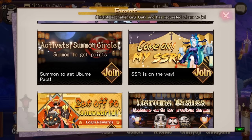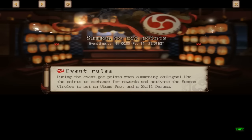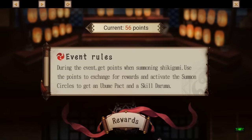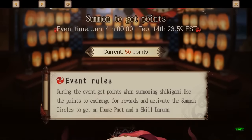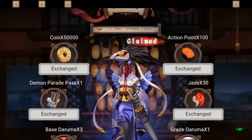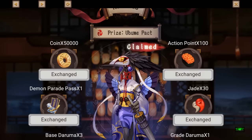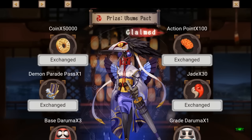I'm just gonna call him Ubume because I have no idea how it's pronounced. So you hit Details and there's the whole event page. Usually in different games it's more direct on how to get to the event page. There you can see that you have to summon, and once you summon you get some points.